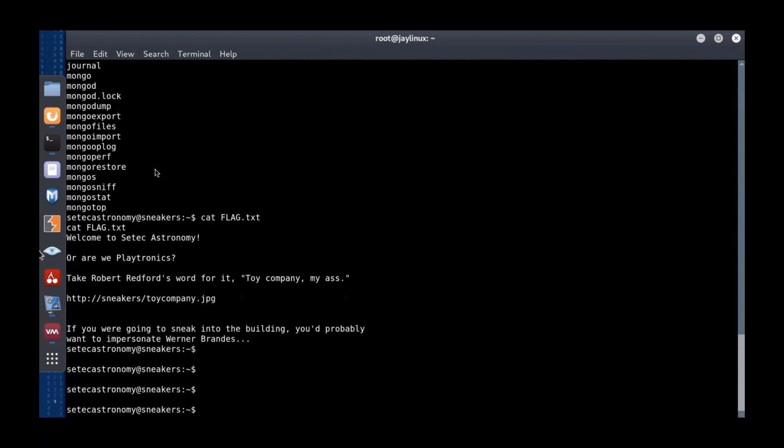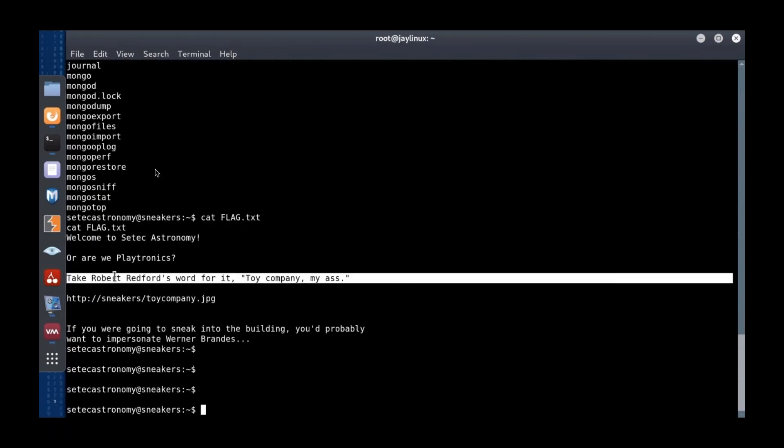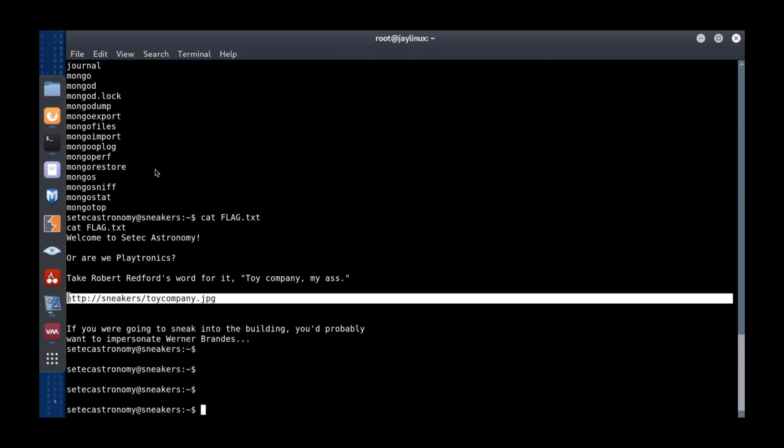The flag file says: 'Welcome to Ctechastronomy, or maybe we're Playtronics' — the toy company that the bad guy uses as a front. The hint says: if we're going to sneak into the building, we probably want to impersonate Werner Brandes. So let's go check that link.